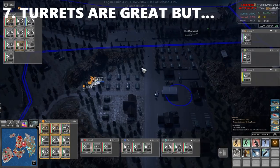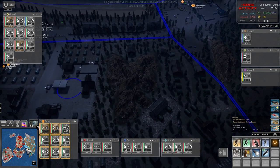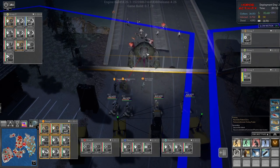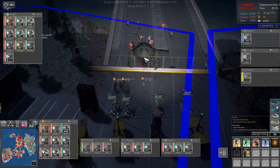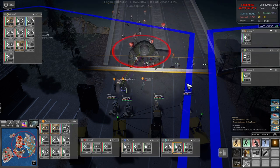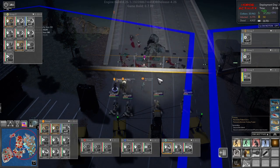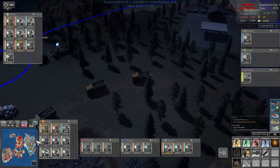Tip number seven: turrets are great for defense. You can set up a line of four or five turrets and they will keep almost anything out. However, turrets do not earn you money from their kills, so you don't want to deploy them where you'd otherwise earn a lot of money. Soldiers are better in the long run because they earn you money per kill. The more control points you hold, the more soldiers you can have.